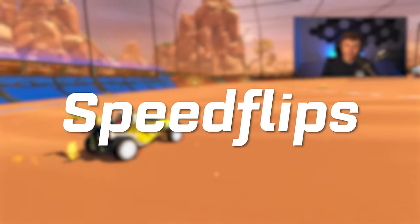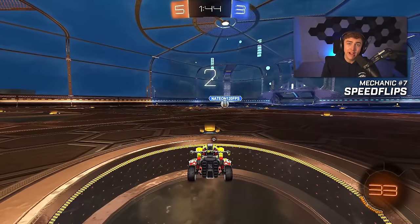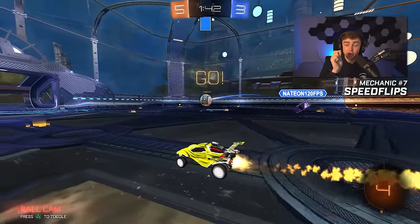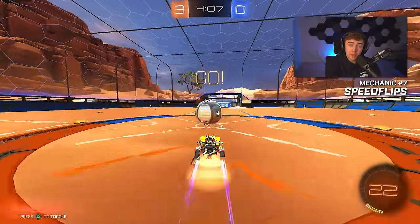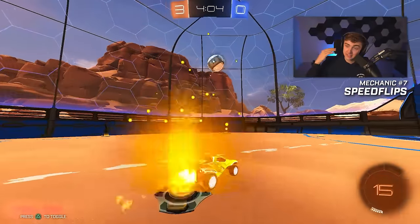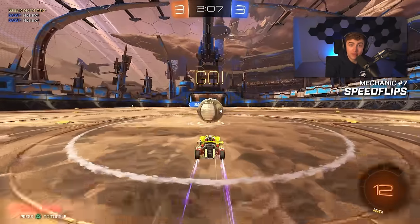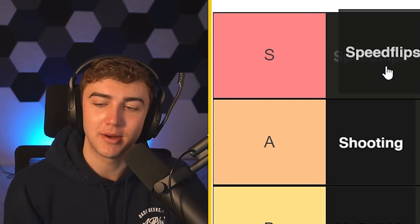Number seven: speed flips. In my opinion, speed flips are S tier — S for speed flip, S for S tier. Here's why: almost nobody below Grand Champ actually has a consistently good kickoff. If you can learn the speed flip kickoff and do it consistently, you will literally have an advantage at the low ranks — and kickoffs happen a lot because low rank games are pretty high scoring. Not to mention how useful speed flips are all around the field in terms of recoveries. Speed flips are just a cheat code. Learn speed flips.